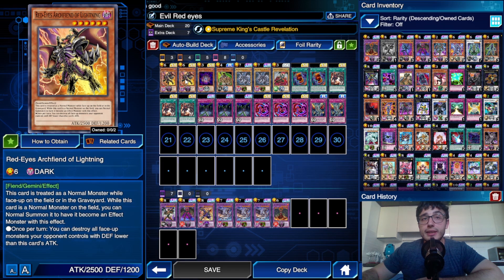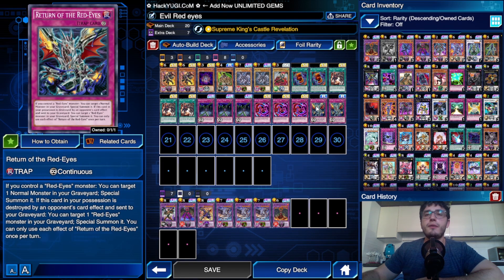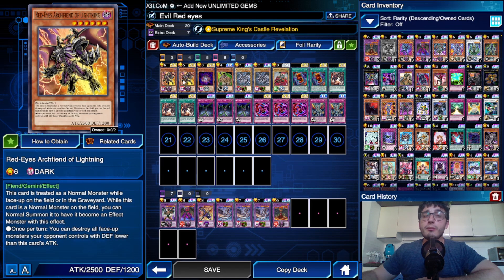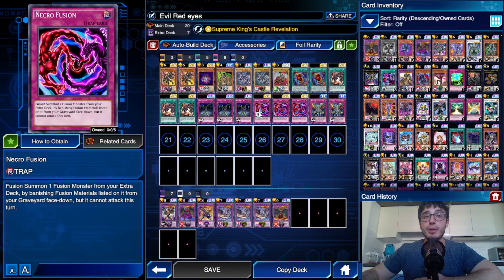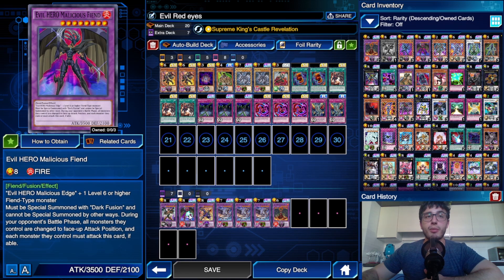We've got a couple of Red Eyes Black Dragon as the main fuel for our Slash Dragon, and Red Eyes Archfiend of Lightning — an easy target to summon with Return of the Red Eyes. If you play Red Eyes you know how this works. This guy is spicy because you have to normal summon him one extra time since he's a Gemini, but when you do, you get a non-targeting destruction effect — insane power — destroying all monsters your opponent controls with defense lower than this card's attack. Necro Fusion plus Malicious Fiend in your opponent's battle phase simply means spice.